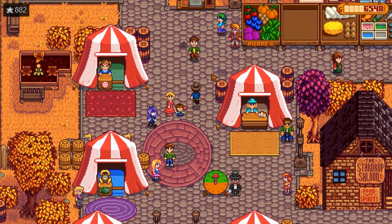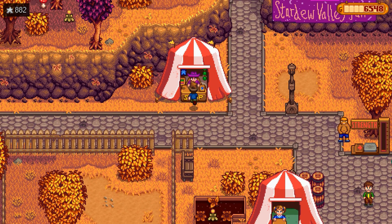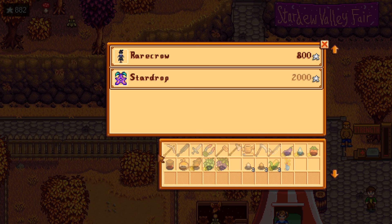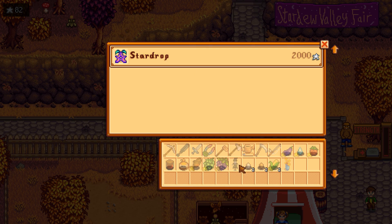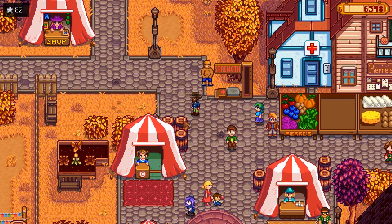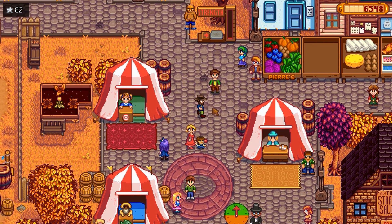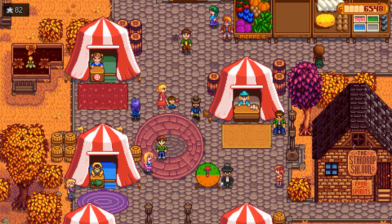That was a successful fair, I think. Pretty successful — this is a lot of fun, my favorite event so far. Can't get the star drop, but maybe someday. Rare crow in hand, awesome! And a fedora, which kind of looks kind of stupid — you guys can let me know what you think. Mayor — is that it? Is that all we got today?